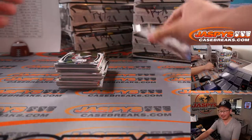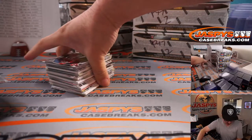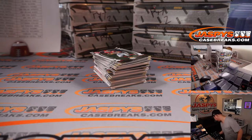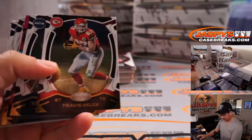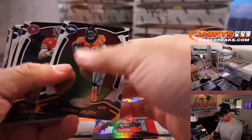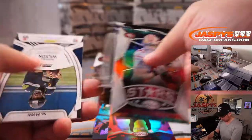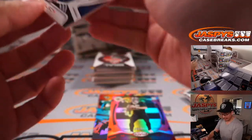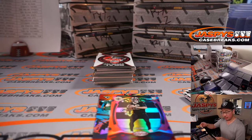You got a ticket in Breaksville, USA, Darren Porter? The cops there don't play. Sometimes people have a great time in Breaksville, sometimes it can be rough. Alright, first box — good luck. We got an out of 99 James Robinson, Ian Book to 99, and we got Russell Wilson, 71 out of 99. Dangerous — going to Sean B. in Seattle.